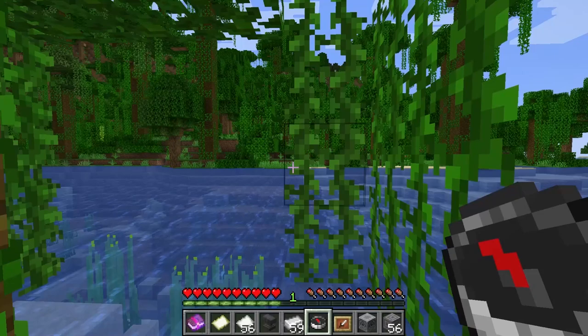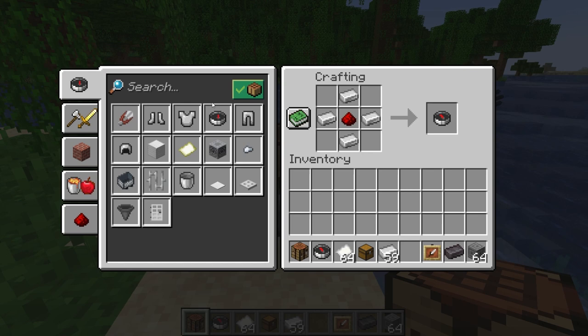How to get the compass. The crafting recipe for the compass in the crafting table is four iron ingots and a piece of redstone dust in this pattern to craft a compass.